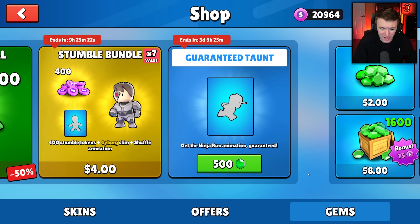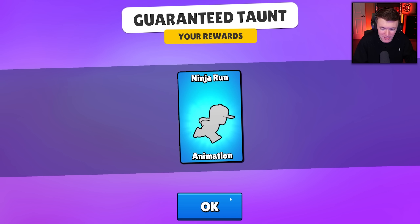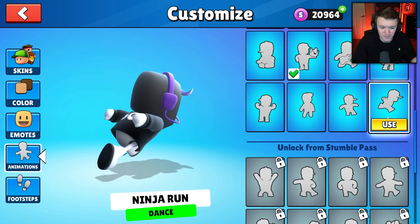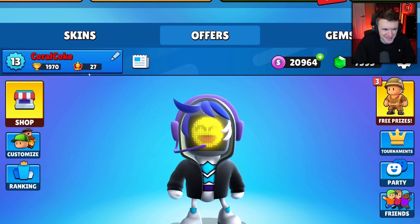And then we got the guaranteed taunt — get the ninja run animation guaranteed for 500 gems. We are going to pick that up because I really want that. If you guys don't know what that looks like, I'll show it to you right now because it looks pretty dope. Oh, it's so good.